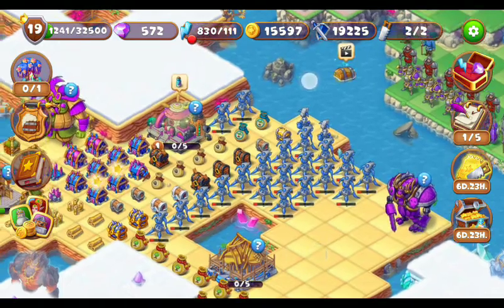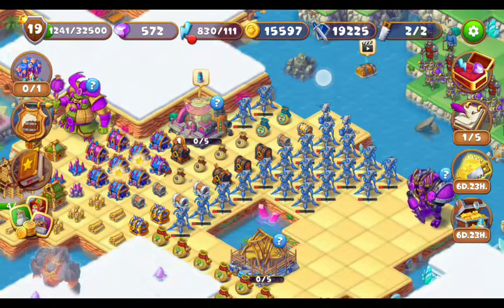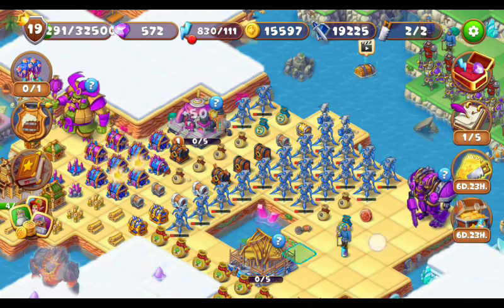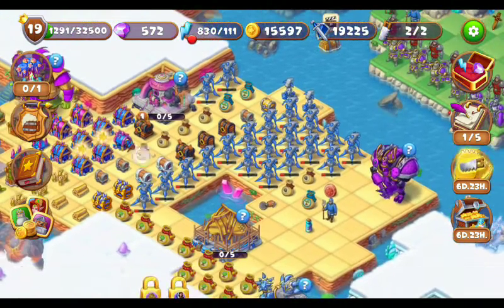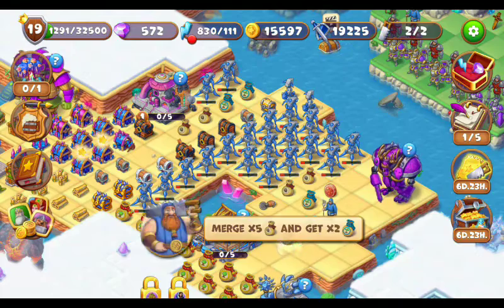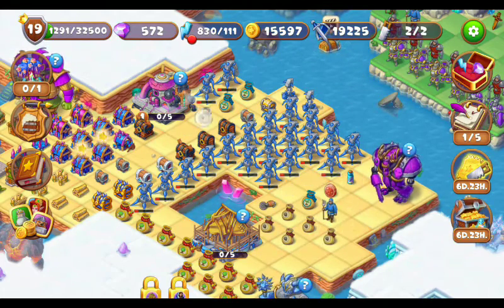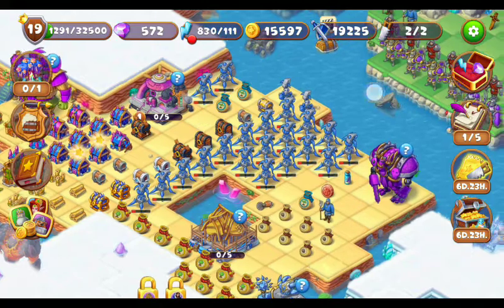Now I am going to claim the castle rewards. This is the castle rewards from this castle. Now we can just merge these small pouches. Let's claim all the castle rewards, then we can merge them all together because I will get some more small pouches from the other castles as well.